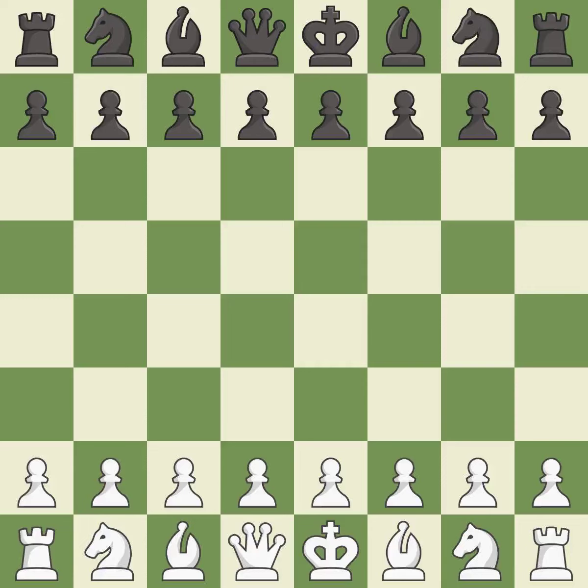Queen's Gambit Declined, 3.Nf3. A sharp, back-and-forth game where both players had chances. That game was pretty competitive. White played a bit better than black in the opening. That was an incredible middlegame by both players. Both players had a nice endgame.